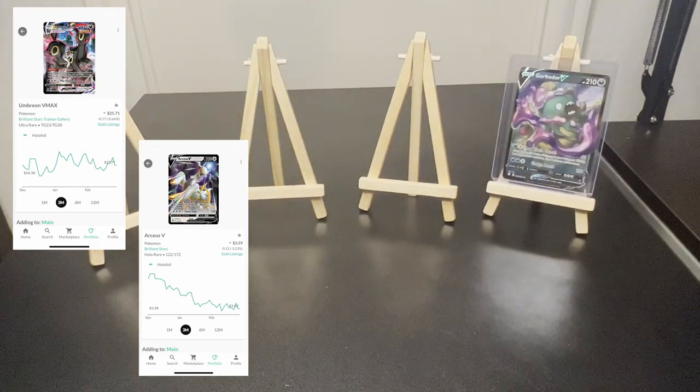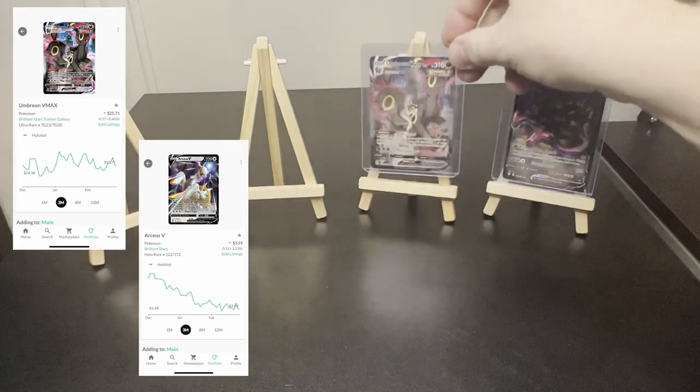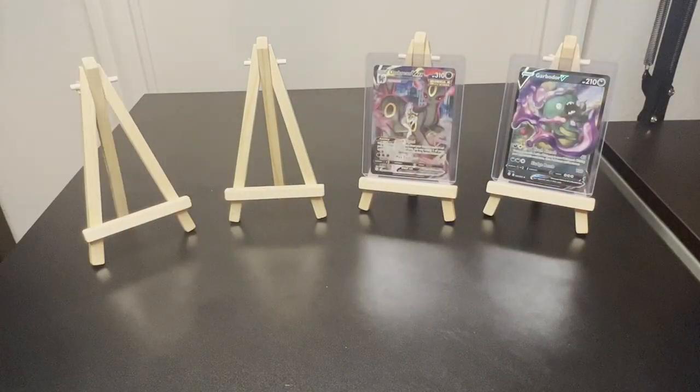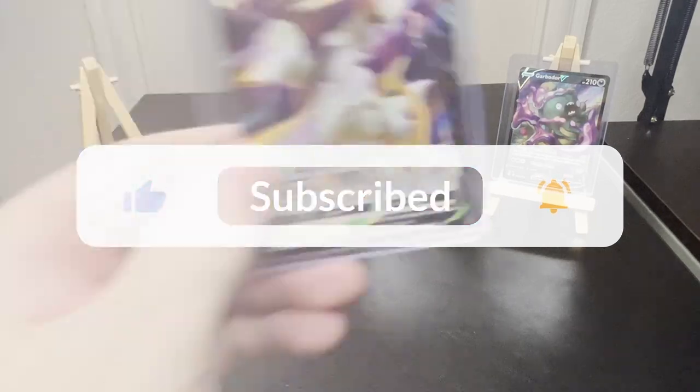Let me get these sleeved up and we can look at them a little more. Let me know in the comments what you guys think of that lineup — those two cards back-to-back in a single pack. That tin treated us well. The Umbreon VMAX, that's a great looking card. And then this RCSV also a great looking card with just the contrast of the white, gold, and the black. This is why I like Brilliant Stars — it never disappoints, or rarely disappoints, I should say.